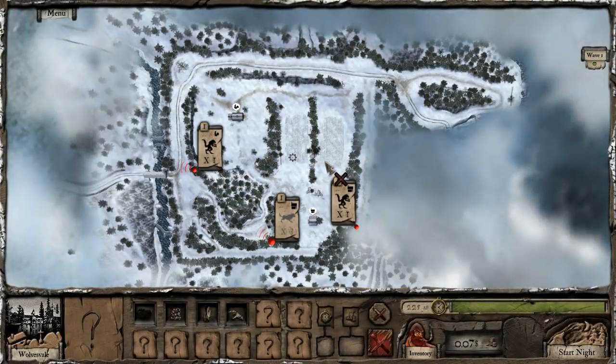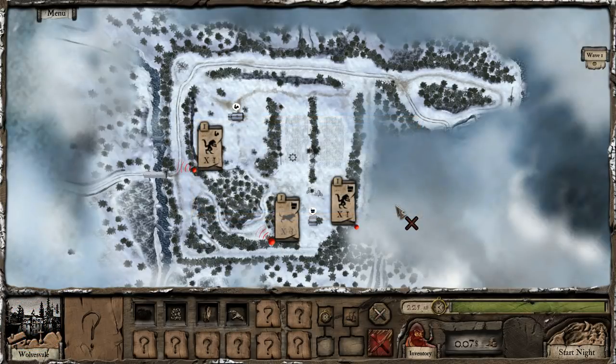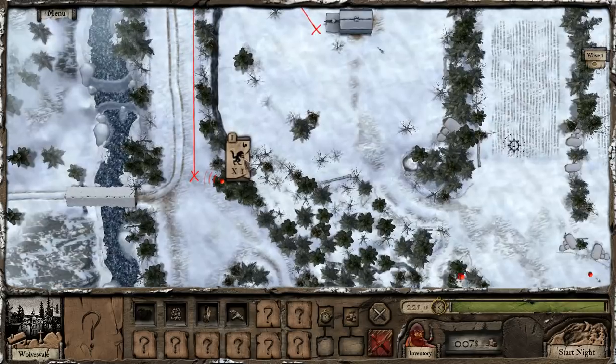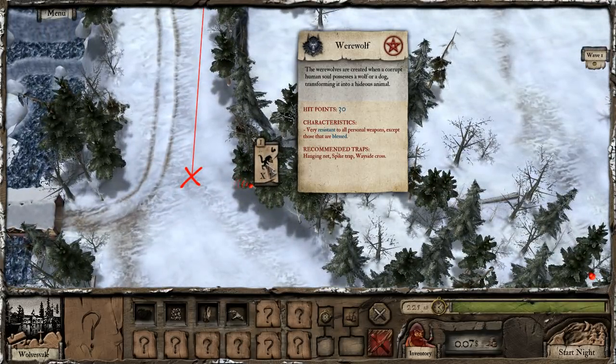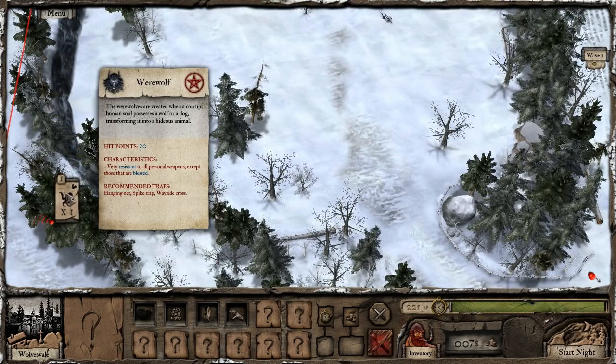This is the planning phase. The game is full of tutorials. Like every time you start a level, it's pretty much got a brand new tutorial for you, so there's non-stop information and tons of stuff that you need to remember. It's quite ridiculous. Okay, so this is a werewolf, or an omen card, and it's talking about a werewolf. It will give us lots of little hints about it. It has 30 hit points. It's very resistant to all personal weapons except those that are blessed. And thankfully we got 6 bullets that are blessed and an axe that's also blessed. It is also weak against a hanging net trap, a spike trap, and a wayside cross.